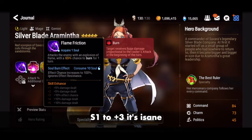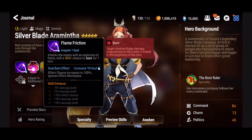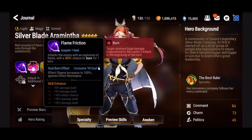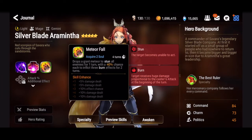In terms of skill upgrade priority, I would raise skill one first since it's the one we'll use most often, and it's what activates her skill two passive — Flame Release. I'd get it to plus three as soon as possible for that 75% burn chance. Then I'd work on her S3 to get it to plus three for that 50% chance to apply three burn stacks, which is where a lot of her damage comes from.